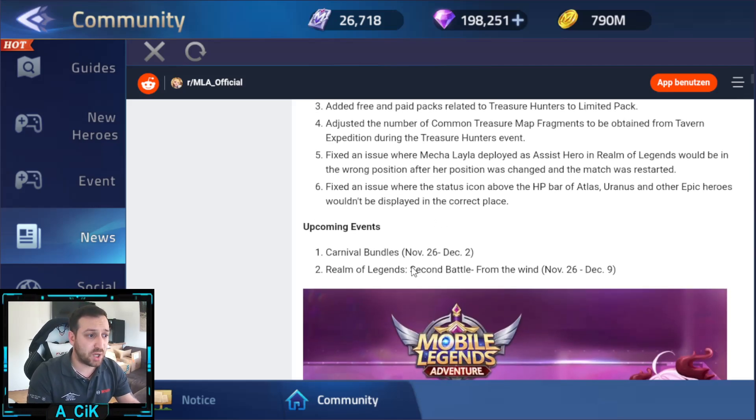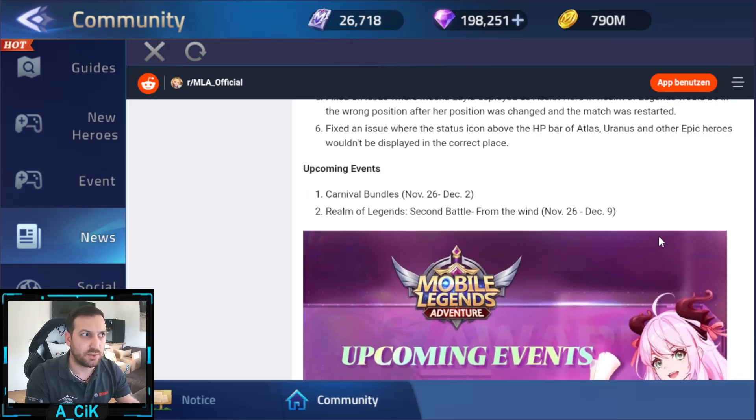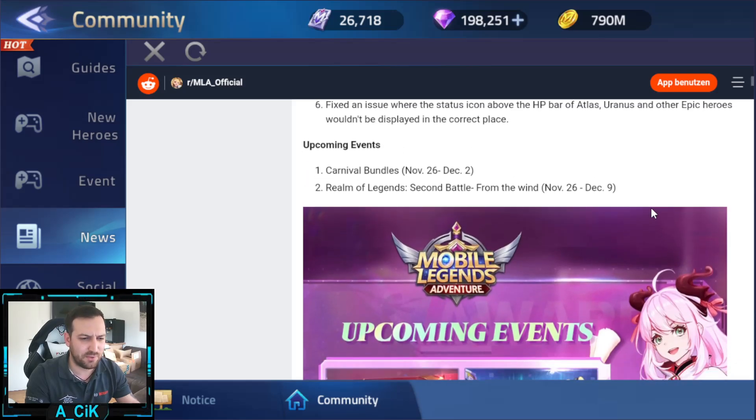Upcoming events: Carnival Wonders runs November 26th through December 2nd - about a week. Realm of Legends: Second Battle from the Wind is also coming up, and I think I still need to do my Realm of Legends.